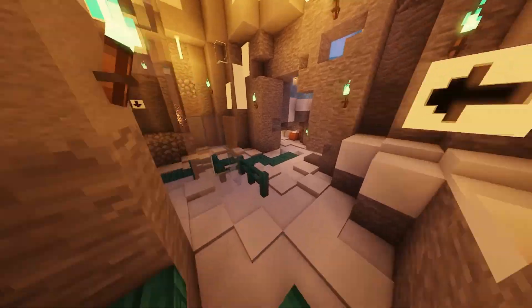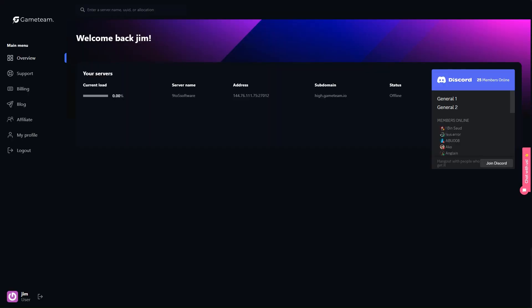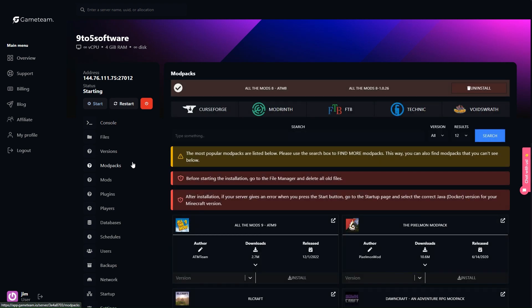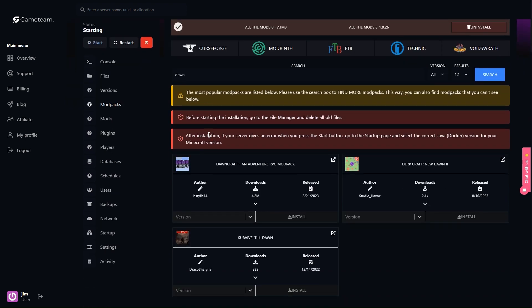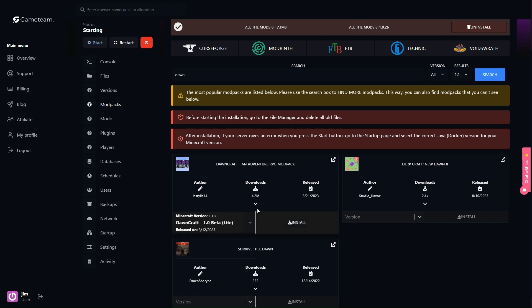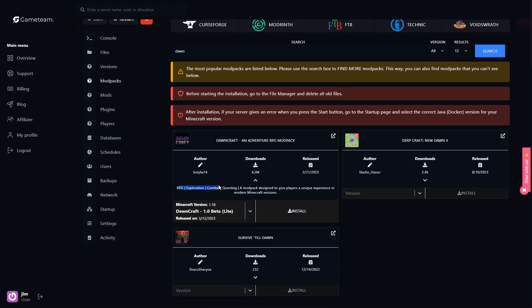Imagine having the freedom to customize your gameplay experience and share it with friends. Well, it's totally possible and we'll be using the very accessible Game Team platform to get rolling. For Windows users, you can do all this without spending a dime. So first things first, head on over to the Game Team website and sign yourself up for an account. It's a breeze — all you need is a username, an email, and you're golden. Log in and you're one step closer to bringing your server to life.